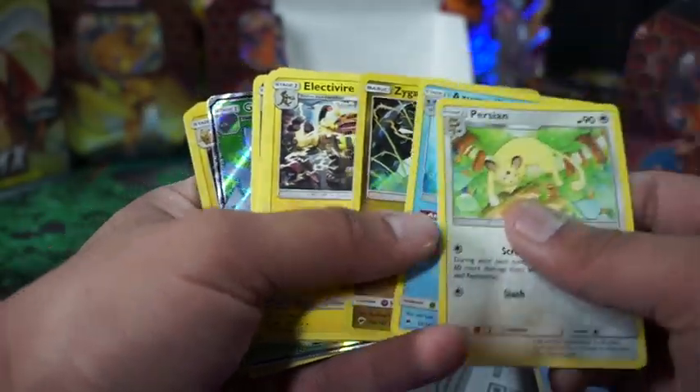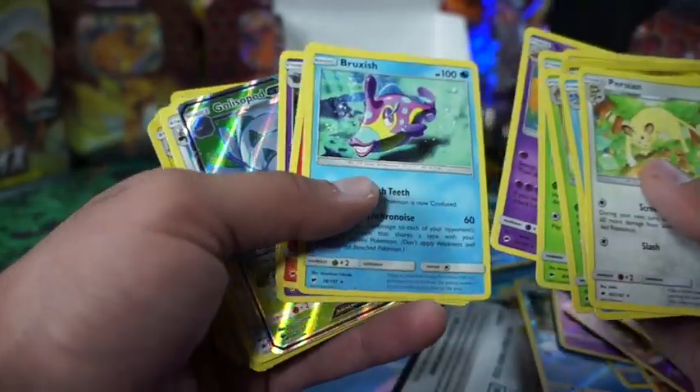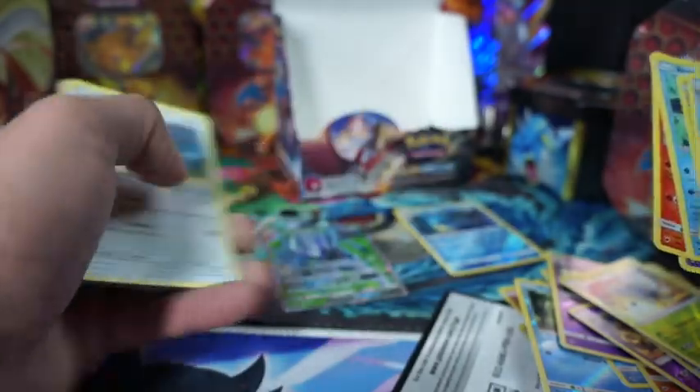Persian, Azumarill, Zygarde holo, Ludicolo, Tangrowth, Slowking, Ferrothorn, Scolipede — Goal of Speed full art. That's dope.